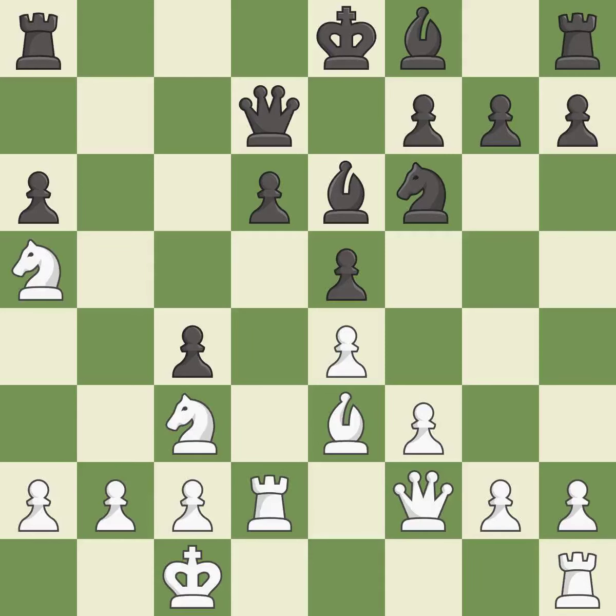There were worse moves, but also something much better — it is an inaccuracy. This activates a bishop by developing it off its starting square — it is excellent. This doubles the rooks onto a single file, which allows them to team up to create threats — it is best.